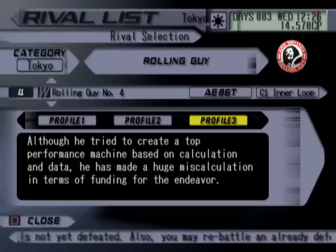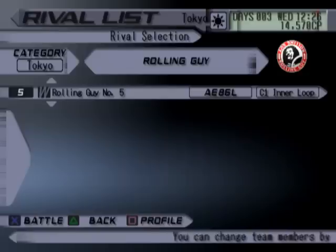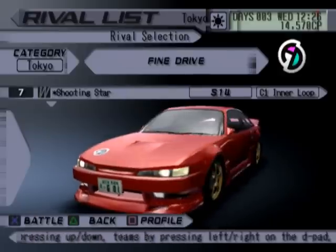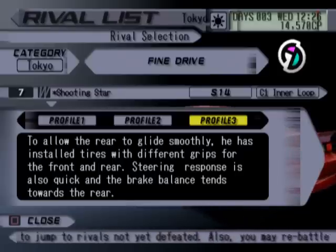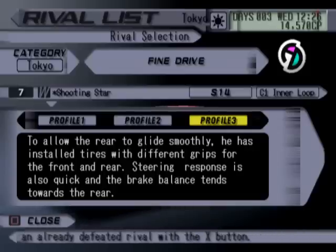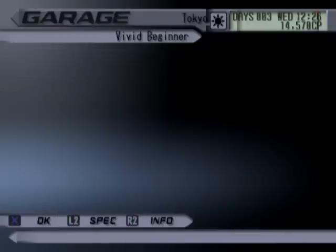Like this guy — although he tried to create a top performance machine based on calculation and data, he made a huge miscalculation in terms of funding. He ran out of money — sucks for you. To allow the rear to glide smoothly, he installed tires with different grips on the front and rear; steering response is also quick and brake balance tends towards the rear. This kind of gives you a little bit of information — nothing major.